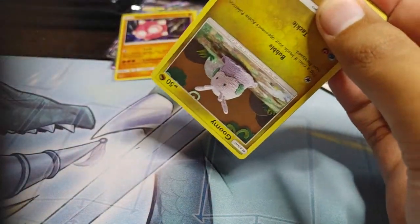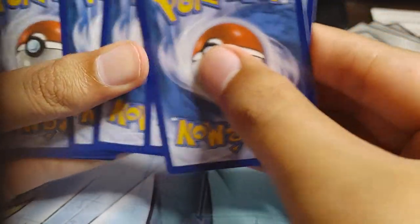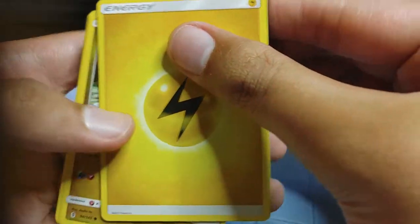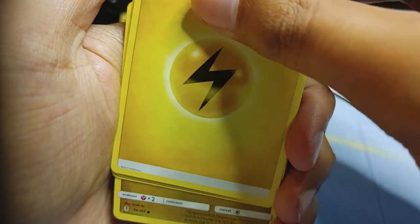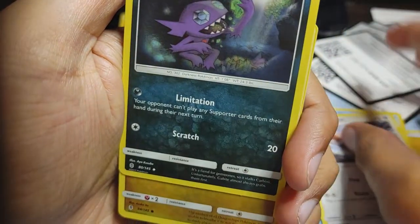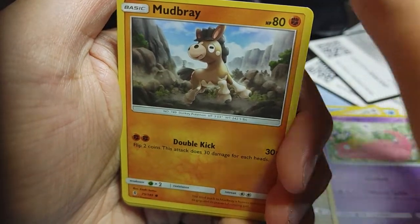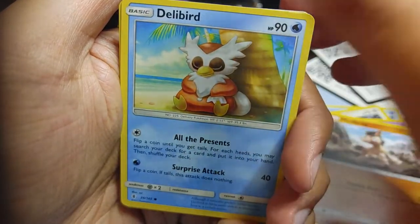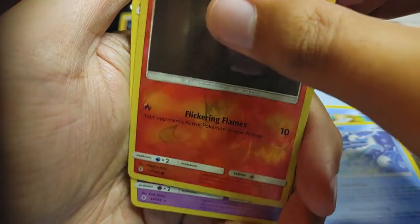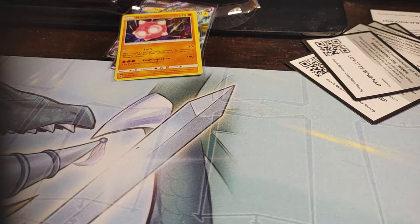Hopefully we get some better pulls in this one. We got Electric-type Energy — oh my God, hold on. Mareanie, Fletchinder — I keep holding the same second card. Sableye, Goomy, Slowpoke chillin', Mudbray, Braviary — he's burdened. Wishiwashi, Litwick Reverse. Nothing. Oricorio. Nothing. Son of a gun — trying to refrain from swearing.